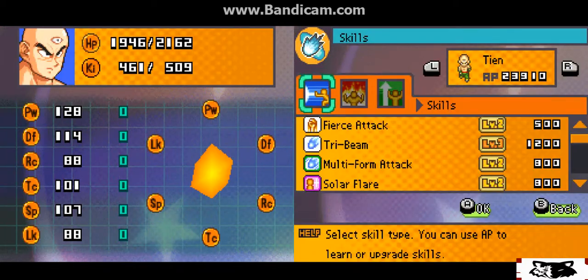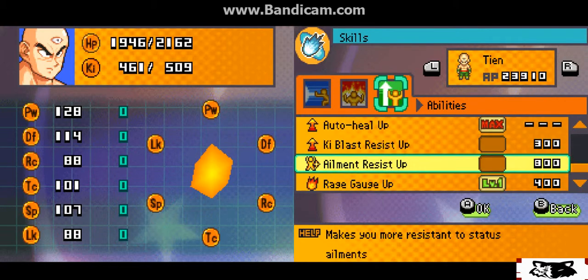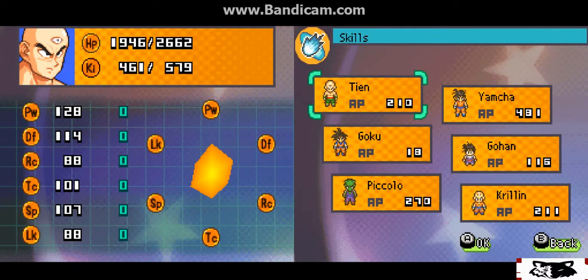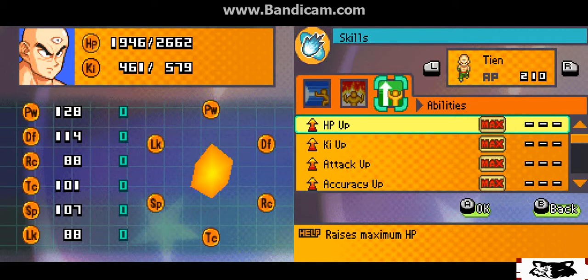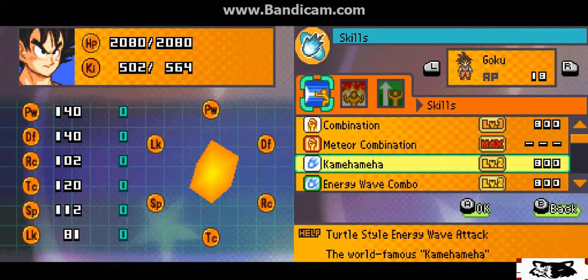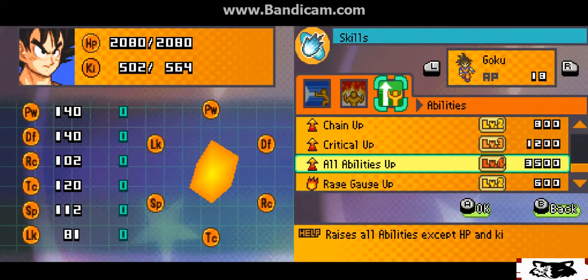I'll show the skills on screen. I've maxed out these because I use them the most. I was already maxed — got his Neo Tri-Beam to max, why not. Got these to max as well. I maxed that out. Got his attack up one more and he just looks at his stats — he looks like a powerhouse.